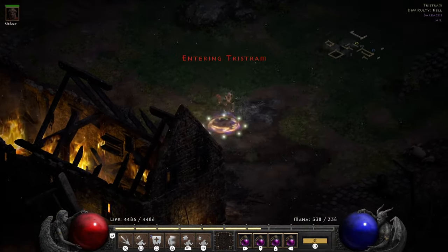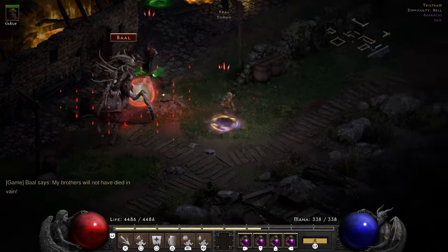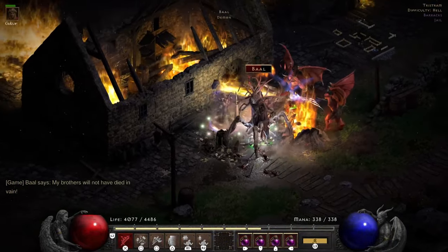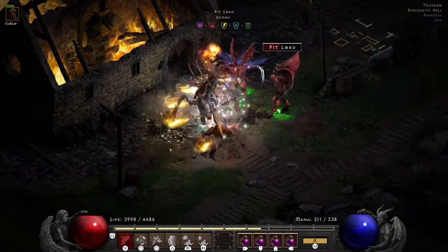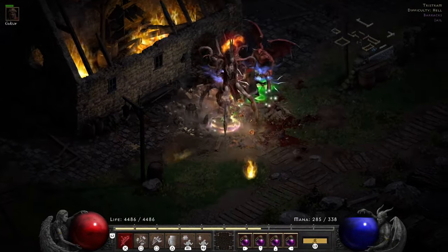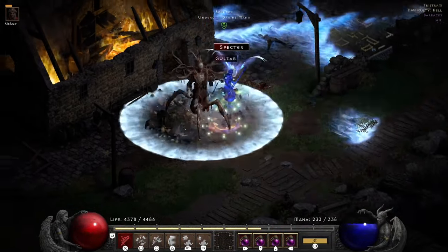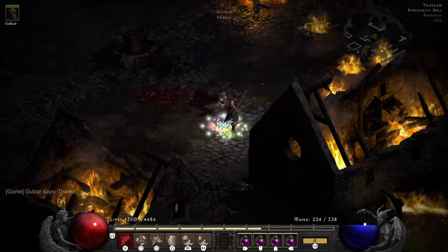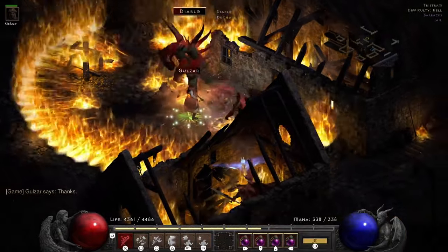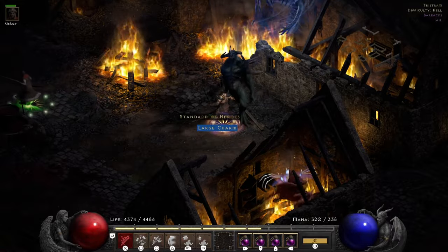Now we will do Bale. You stand in this spot and Bale will teleport over. One cast of Amp Damage and then we Whirlwind away. Bale is usually tough to hit, so that's why Conviction is good and having a high attack rating helps. These little minions also take some hits away from Bale so it could take a little bit, but the 100% Crushing Blow is seemingly pretty good versus all of these uber bosses. There goes Bale. Cast Amp Damage on Diablo and there you go. You don't really need Life Tap because you're doing so much Life Leech for each Whirl.